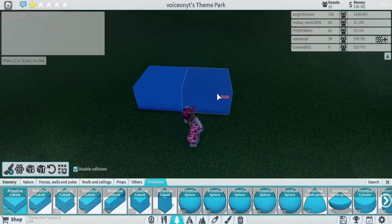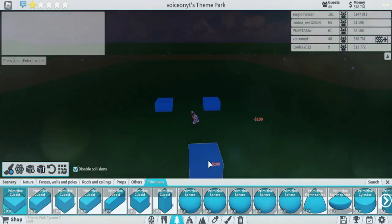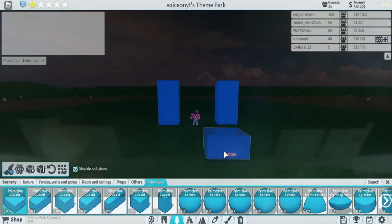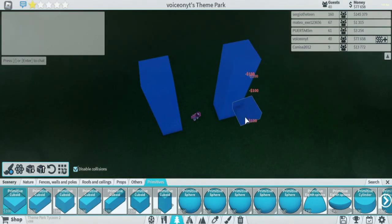It doesn't matter. You want to count one, two, three — you want there to be two spaces in between, and that's where you're going to place your other piece. Now you're going to make these go up four, so add one, two, three more to it and let's go up — just three more, so one, two, three.